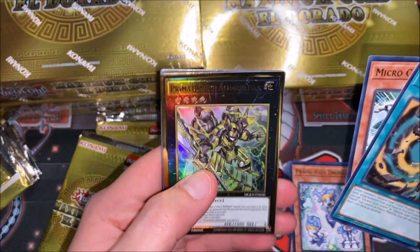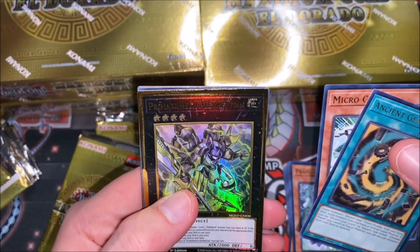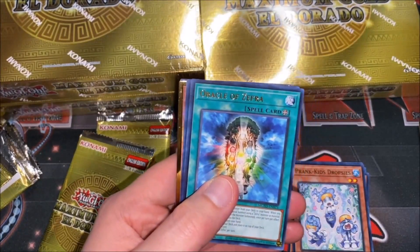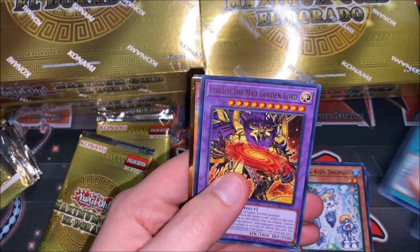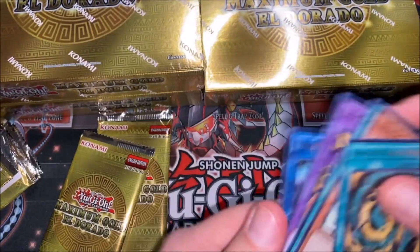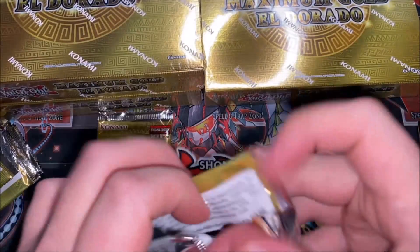Oh, here we go — we have a Mathmech card; I'm not even going to attempt the name but we got it. There are a bunch of cards I apparently didn't even know were in here. We have the Eldlitch fusion monster, another Gamma — there we go, two out of three — and Shooting Code. Can we get our playset of Gammas? It's looking pretty good so far.